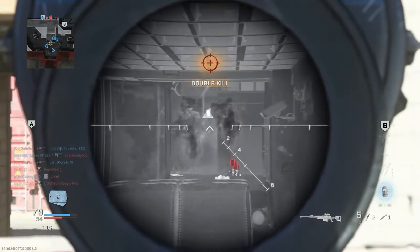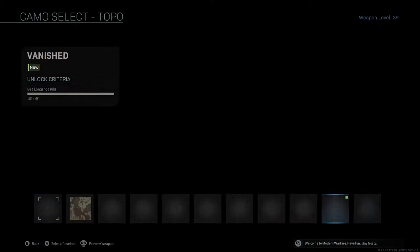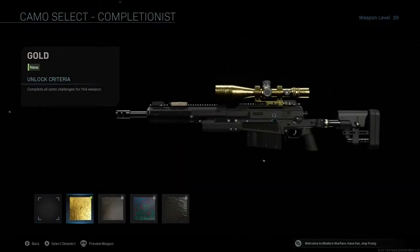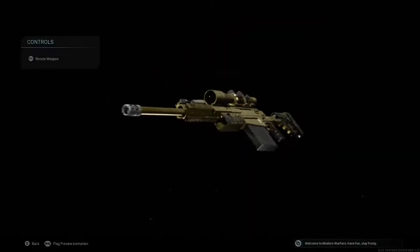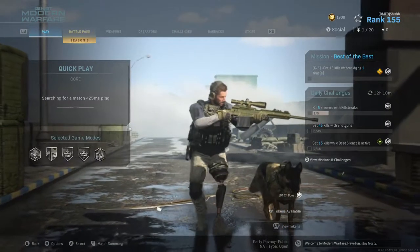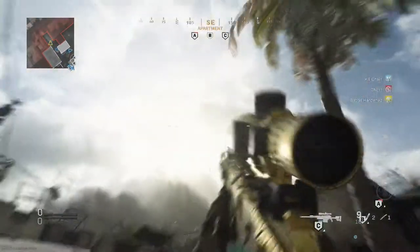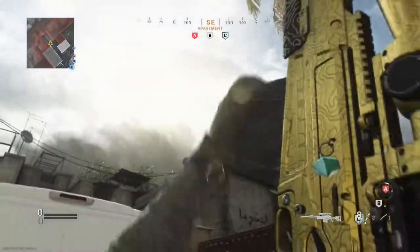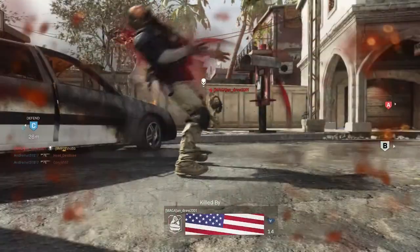Hey, look at that — I got Gold! Awesome. Let's see how Gold looks on this AX-50. I am excited because I think this is going to look great. Oh wow, okay, hold up — I really like this. This looks really good. I'm just gonna play a game with this new Gold AX-50 and let's see how it goes. This looks great — let's fire it. This looks nice.